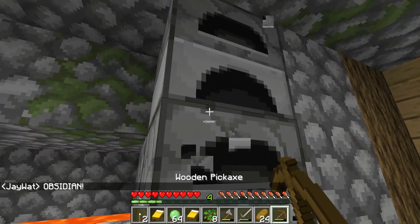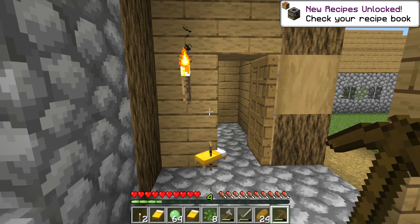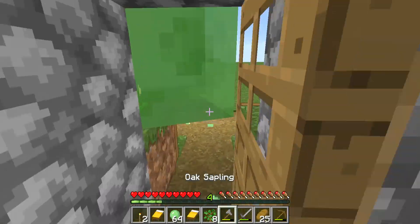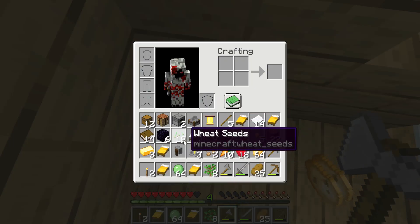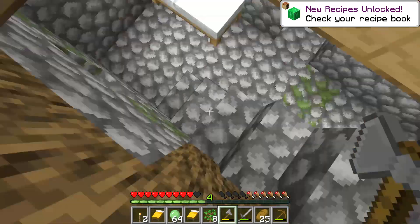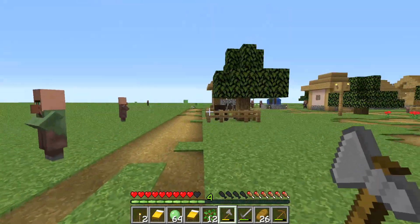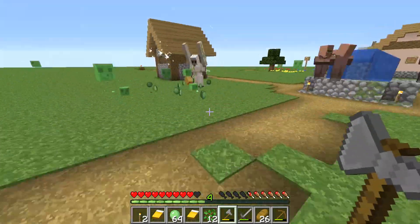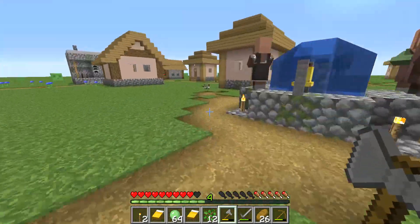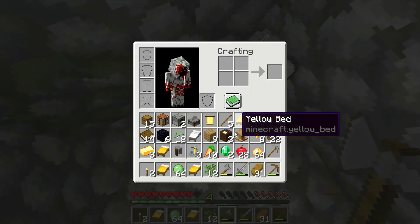Lava buckets will be pretty useful, especially for the data pack I've added. Stone cutters are also useful. There was a cow! I could have killed it and got leather, but I wasn't thinking long term, because enchanting tables with full enchantment possibilities are going to be so useful. I'm still pretty amazed with what I got — iron helmets, I believe.